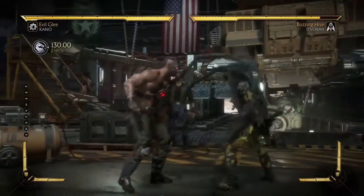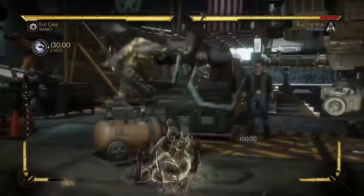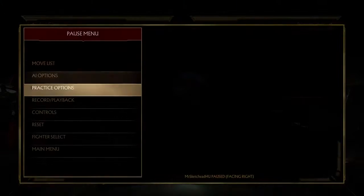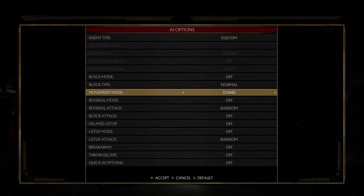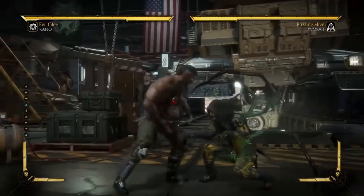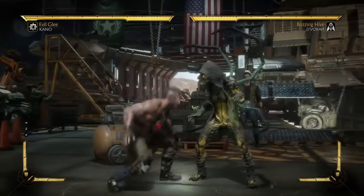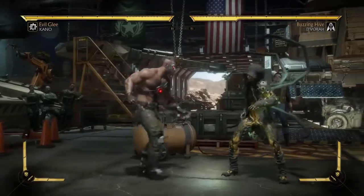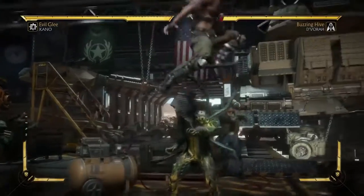With Kano it is down, back, forward and triangle. It does fairly good damage. It's a throw move so it cannot be blocked — the only way it can be avoided is by jumping. MKX had mid command throws and high command throws; the mid ones couldn't be avoided by ducking. Kano had those mainly in MKX, but in this game they can be avoided by either ducking or jumping.